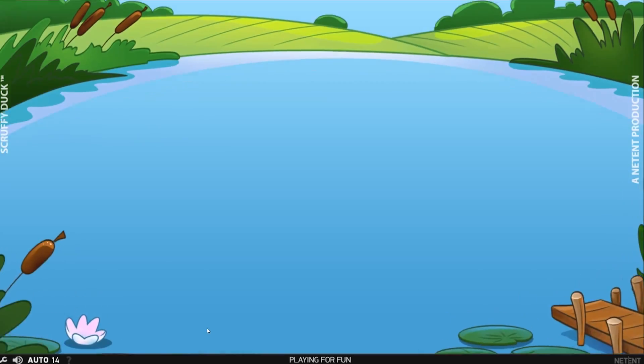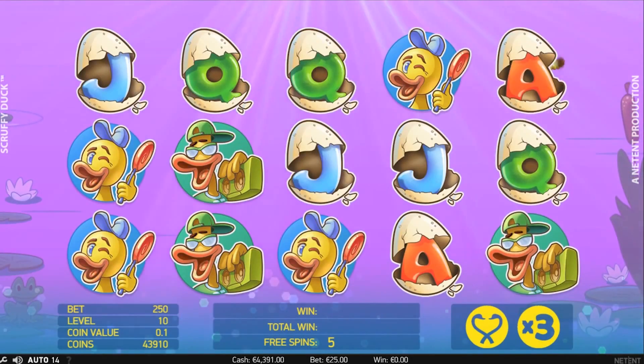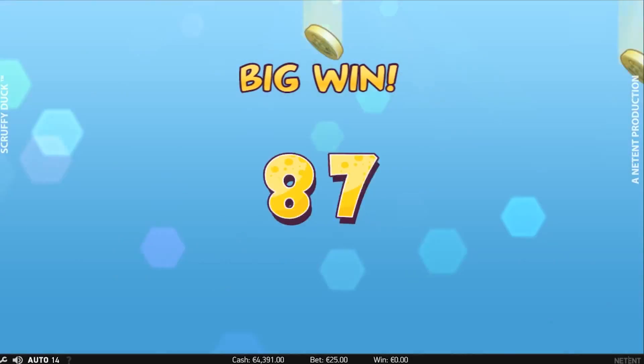And finally, the double feature combines two features. Here we see the combo of random wilds and the multiplier.